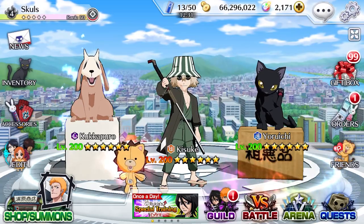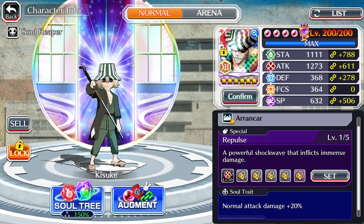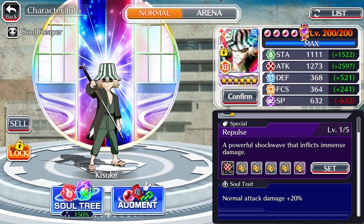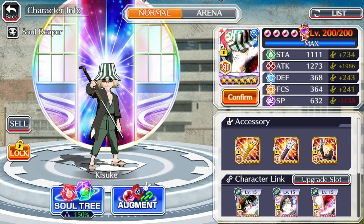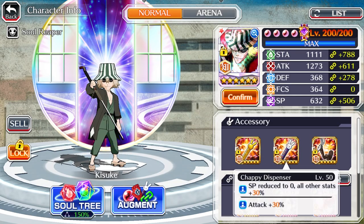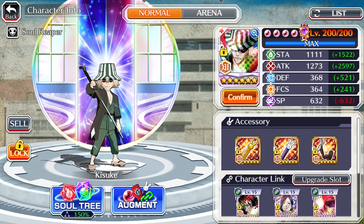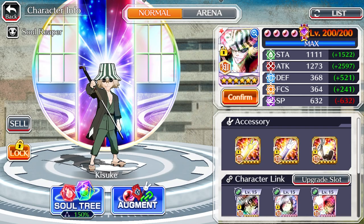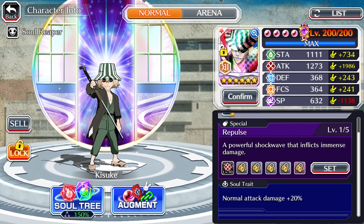For the main course, my Kisuke — I have him link slotted, max transcended with attack, and he's a normal attack character so he's going to be auto-ing smooth like butter. For his accessories and links I have him Gold Chappy, regular Chappy, and the movement speed accessory. I prefer movement speed over something like the wooden sword or the hollow accessory because he's already doing a lot of damage — especially at level 10 transcendence he's pretty much one-shotting everything.